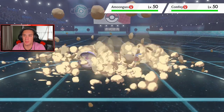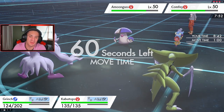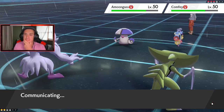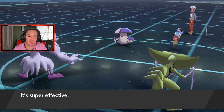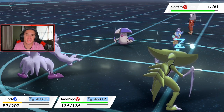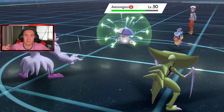Grimmsnarl still slumped — get out of my face! Now I understand the abilities setup. Can I get a flinch on Amoonguss? Nope. This one's pretty much over unless Grimmsnarl wakes up. I'll keep trying to Swagger and go for a Liquidation. Draining Kiss and Giga Drain coming out left and right. This match could have gone either way — if my Salamence had taken out Dragonite in that one shot, that would have been game over.